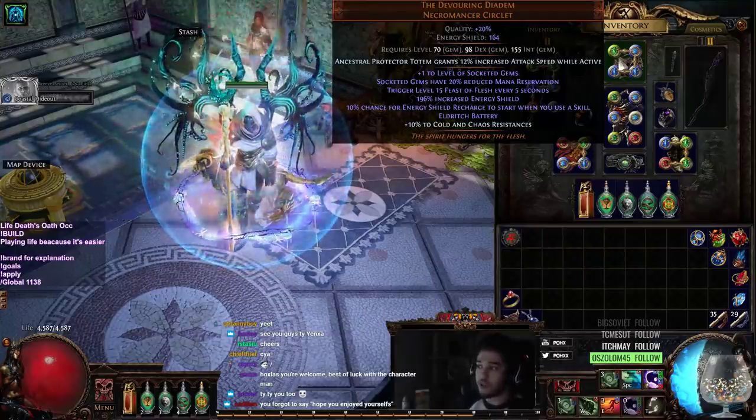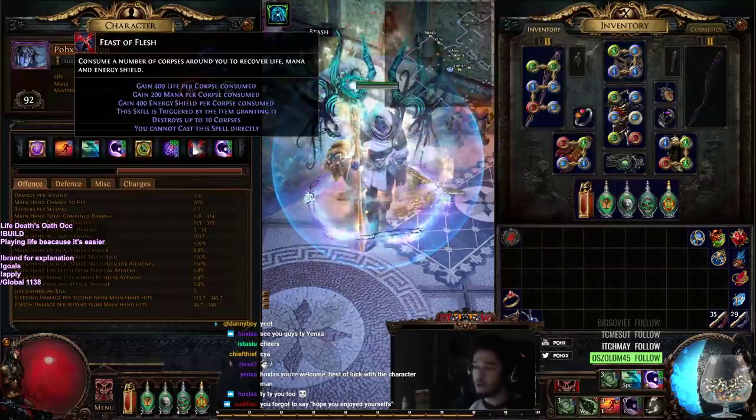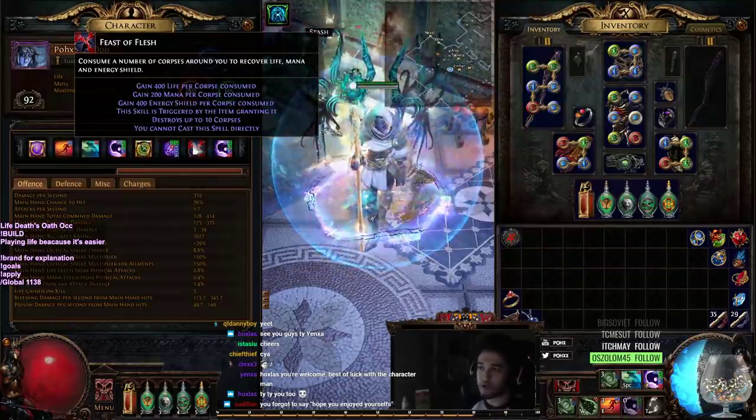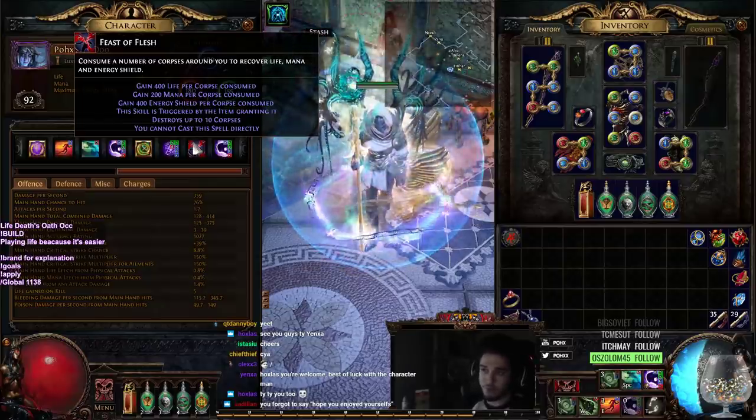The Devouring Diadem is really cool because it triggers Feast of Flesh every 5 seconds. Basically whenever it procs you heal to full life, full ES, and for our build it would be full mana but we don't use mana.